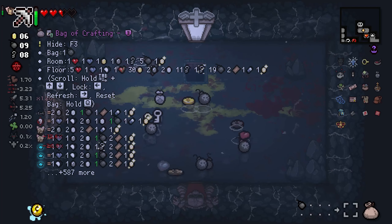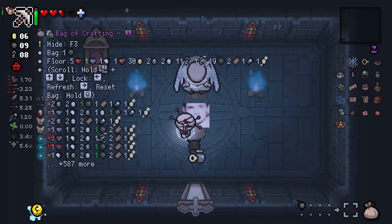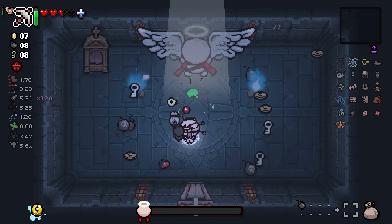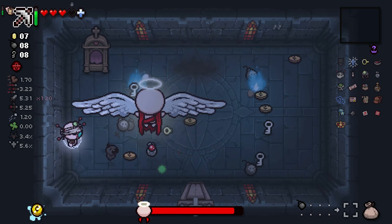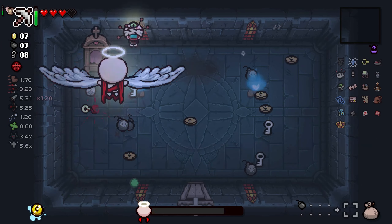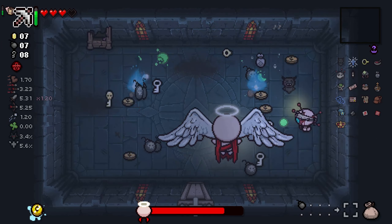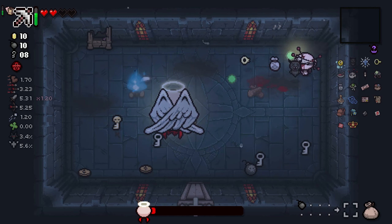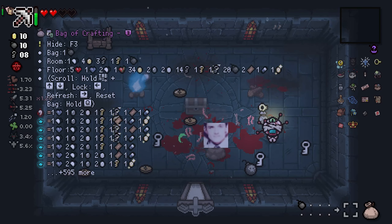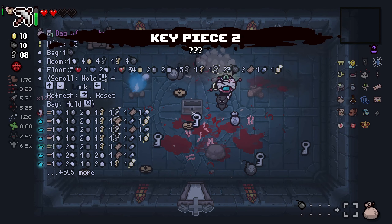Gotta say that's pretty impressive. Now we have a lot of items. There wasn't anything cool in that one — oh that's right, it was blind, couldn't see. Oh no — there's an eternal heart! You might be right, maybe it's time to actually get a stat upgrade. GPS. Alright, it's cane time.